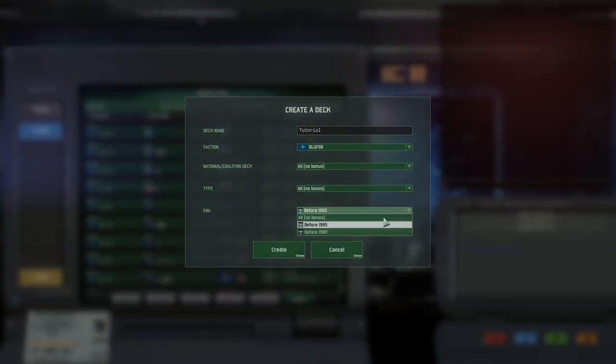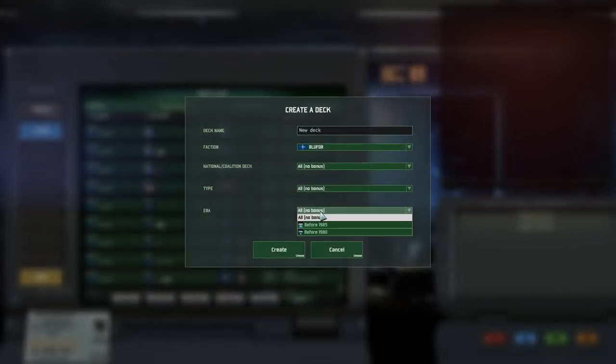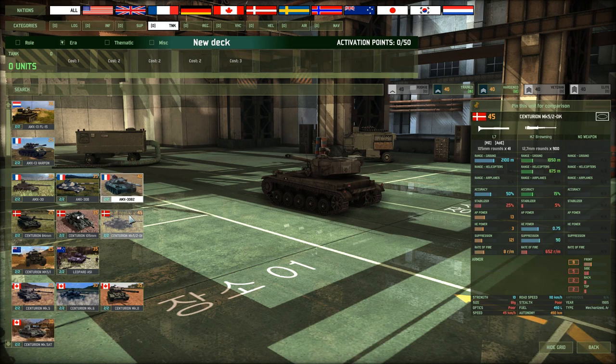Lastly, you can choose to pick a time era. These eras restrict your unit choice in a way that you can't use units from a specific year onwards. As a trade-off, you get additional activation points. I do not recommend choosing an era at all, as this weakens your deck severely.